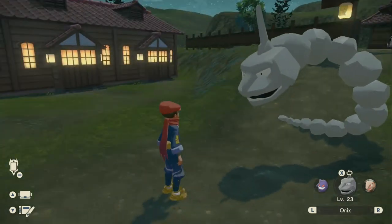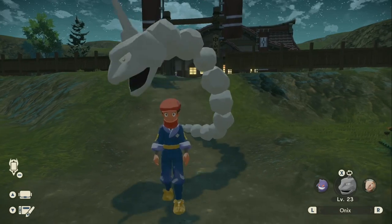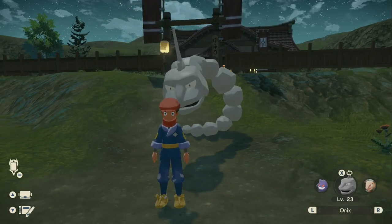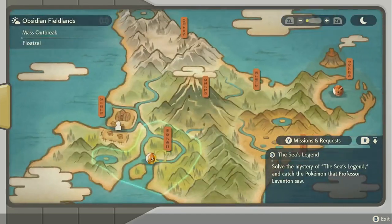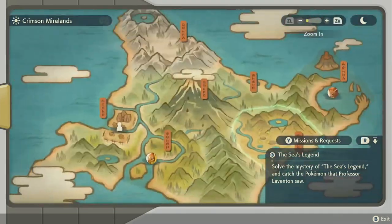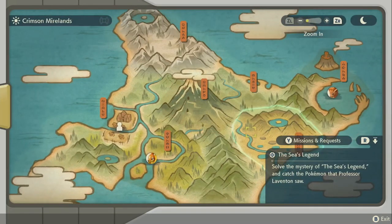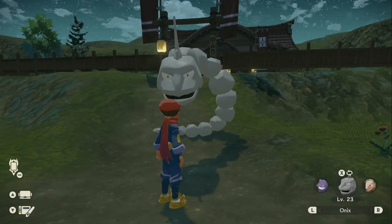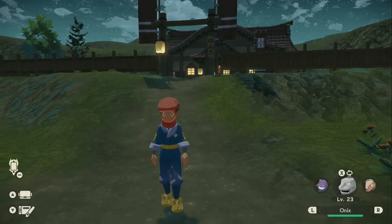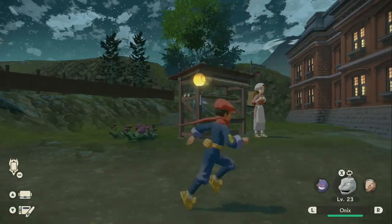Now to find an Onix, this Pokemon spawns in three areas of the game. The first area is the Fieldlands. The second area is the Crimson Mirelands, and the third area is the Coronet Highlands. I think in the Fieldlands, the very first area of the game, Onix has a lower spawn rate, so it's kind of a rare Pokemon there. But in the Crimson Mirelands and the Coronet Highlands, you can find an Onix more commonly.